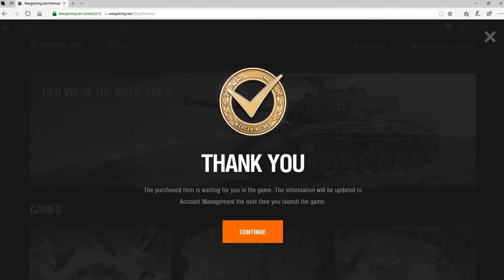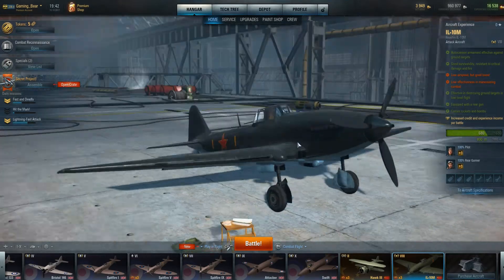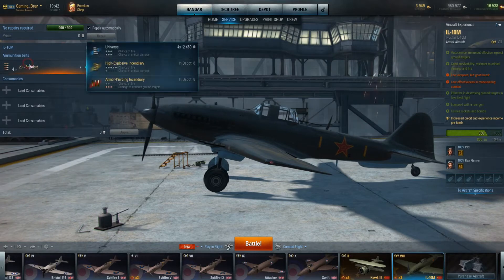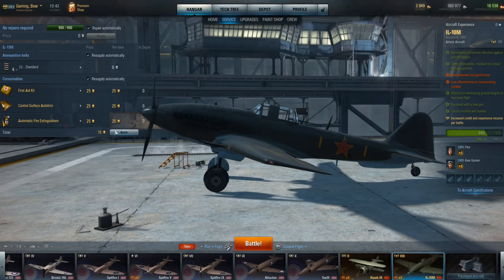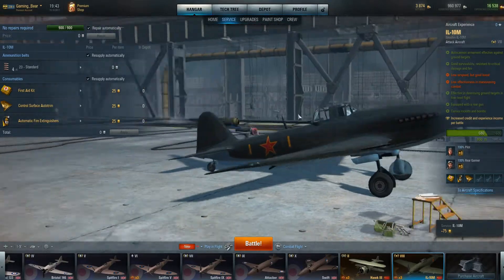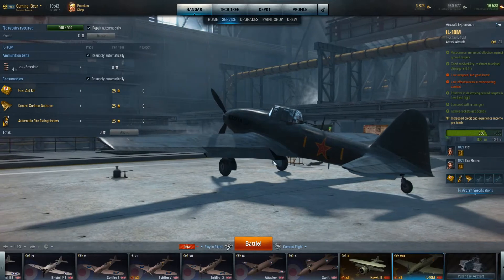We've just got it. Oh, two sets of premium ammunition — that's nice of them. It does look nice actually. Pilot with a plus one and all the rest. And it's a tier 8 — my first tier 8 premium plane. Very nice.